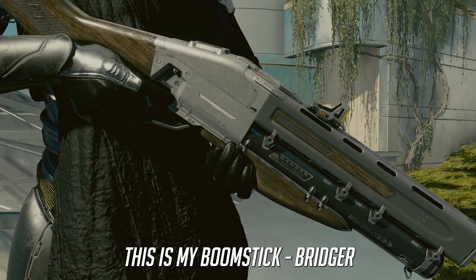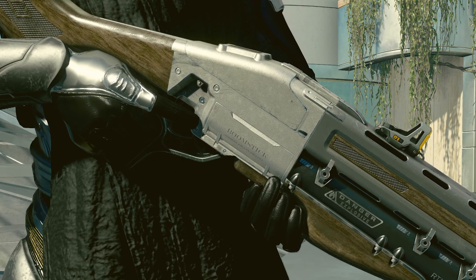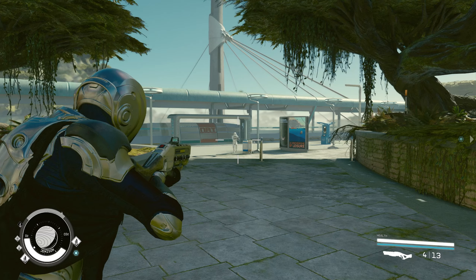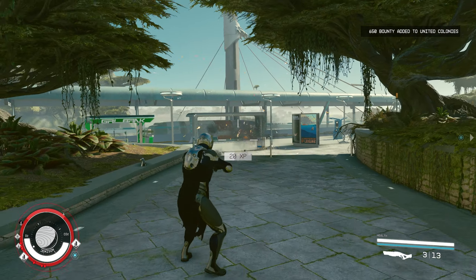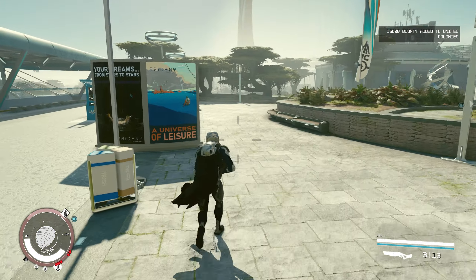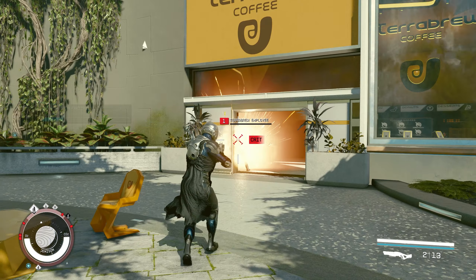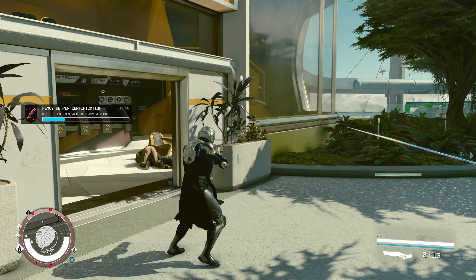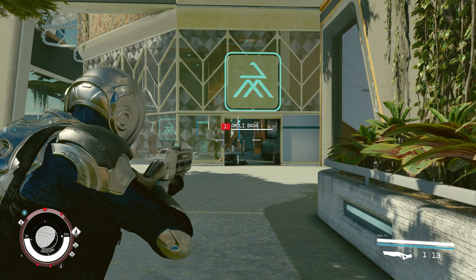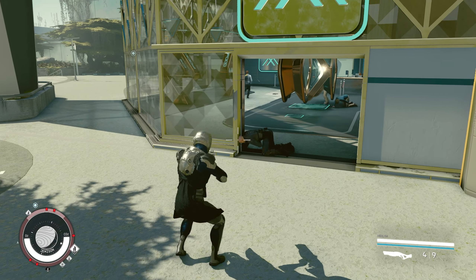This next mod changes the Bridger Shotgun in Starfield - it adds the engraved words 'Boomstick' on the side, which is a tribute to Ash Williams from Evil Dead. If you're an Evil Dead fan you'll know exactly what this is because Ash Williams' shotgun is always called his Boomstick. My Boomstick comes with me everywhere because the Bridger is a fantastic weapon - it deals with people very easily and makes short work of monsters. It's not a very in-depth mod but it's a cool homage to a franchise I love.